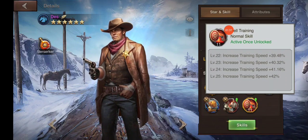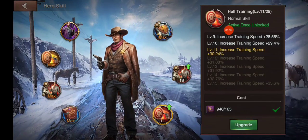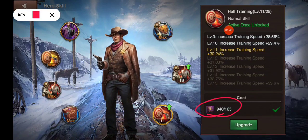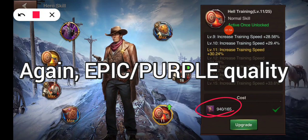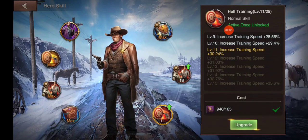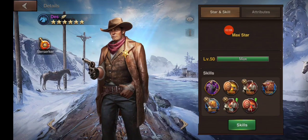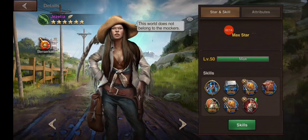If I click where it says skills, it brings me to this page and I can click upgrade. But I only have 940 of these — the epic quality, or purple quality, hero insights. I would rather use those on combat attributes for my epic heroes because they're much harder to obtain, and the epic heroes are more likely to be used for combat skills.